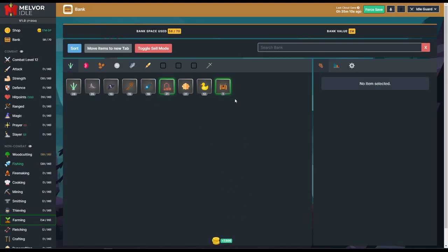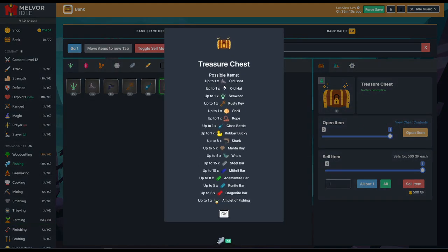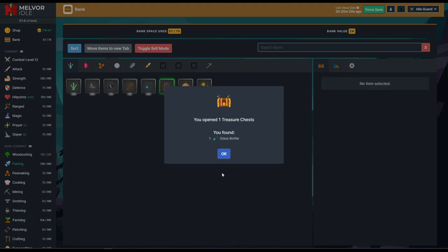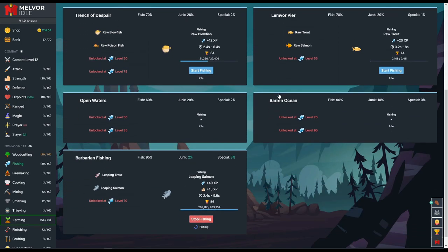We got our first treasure chest, and some more barbarian gloves I don't need. We also got a diamond. Let's view the chest contents — we can get an old boot, a bunch of junk, some cooking stuff, and an amulet of fishing. I really want that amulet of fishing. The bars and stuff will help us out other ways. We got a glass bottle — that's disappointing, but definitely a good start.